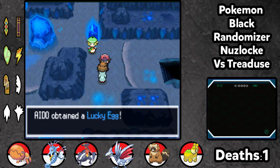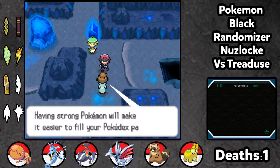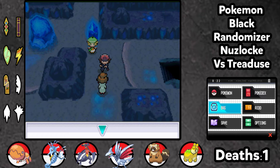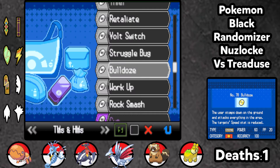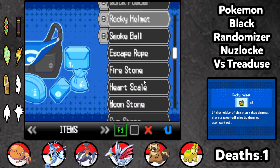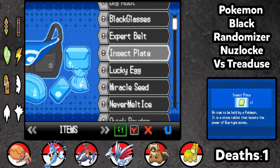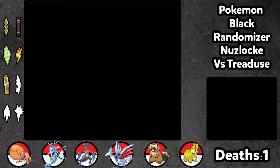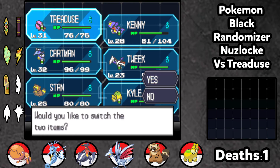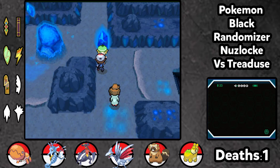Won't be getting in the team obviously. I absolutely loved Treadjuice's Wingull in his run - I can't remember which one it was now, might have been Ruby or Sapphire. Yeah, we're gonna get the Lucky Egg now, which I'm absolutely buzzing for. That's gonna be massive for us - we're gonna put it on every Pokemon that we have up front because it is just incredible.